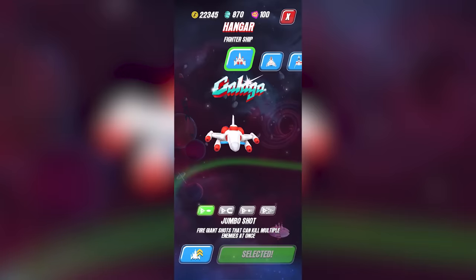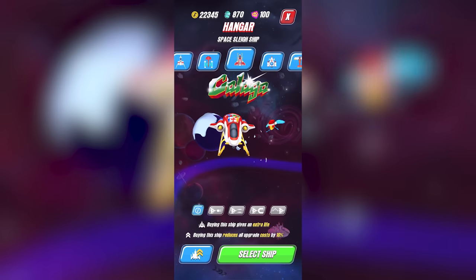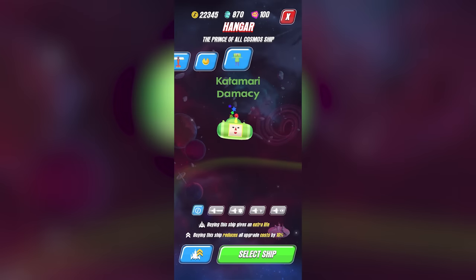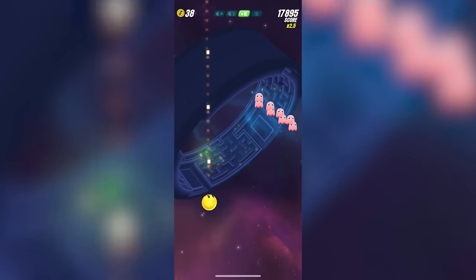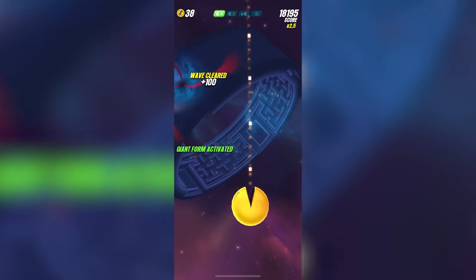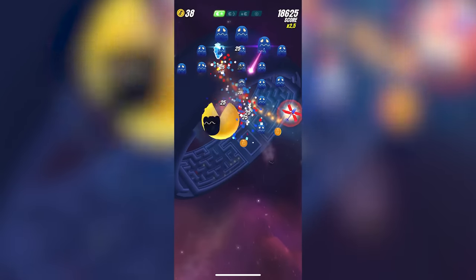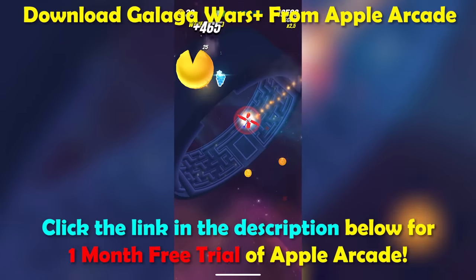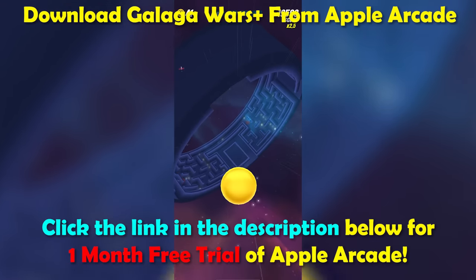Now instead of one ship, you can unlock a bunch of them, from pixel ships to more refined ones. There's a ship from various versions of Galaga, and there's even Pac-Man and the Katamari guy. You can upgrade the power-ups for all of them, and for every ship you get, you get more lives. If you want to support the channel and help us produce more content, you can click the link in the description below and download Galaga Wars Plus using the one-month free trial of Apple Arcade.